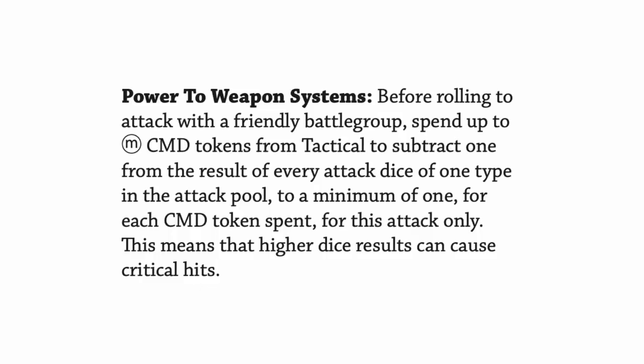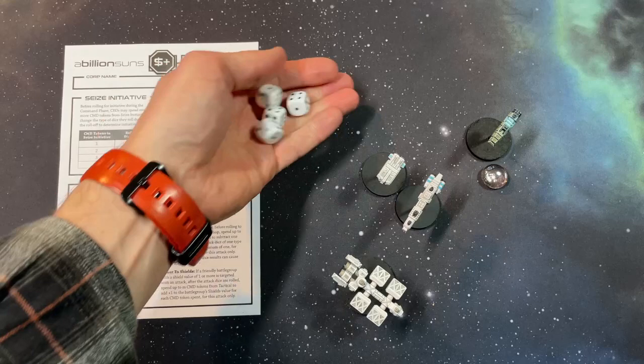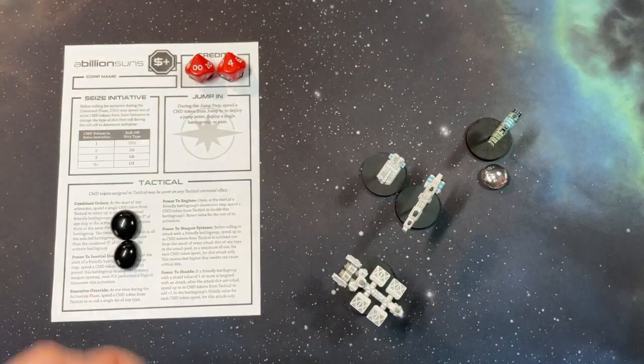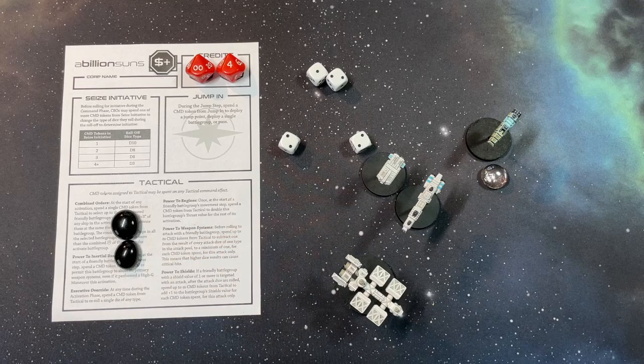Power to weapon systems is naturally a popular use of tactical command tokens. Before rolling to attack with a friendly battle group I can spend a number of command tokens equal to that battle group's mass to subtract one from the result of every attack dice of one type in the attack pool, to a minimum of one for each command token spent. This both allows me to hit more easily and crucially means I'm more likely to roll critical hits and do more damage.